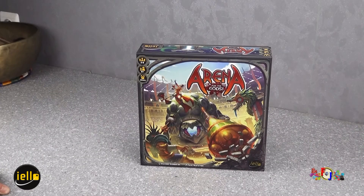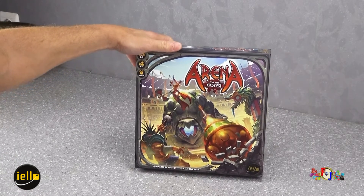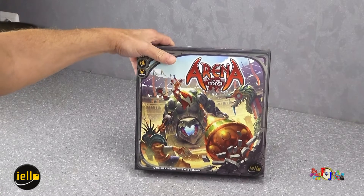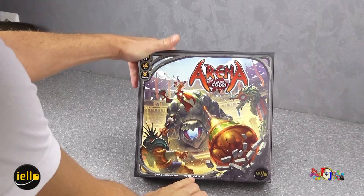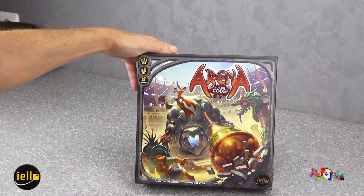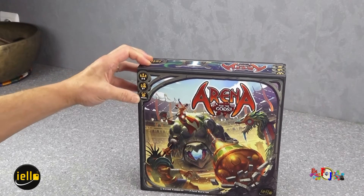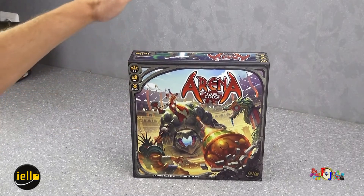Bonjour à toutes et à tous, bienvenue sur ma chaîne YouTube des figurines et des jeux pour la présentation de Arena for the God. C'est un jeu qui m'a été envoyé par mon partenaire Yellow, créé par Maxime Rambourg et illustré par Paul Maffaillon. Il se joue de 2 à 6 joueurs, pour 8 ans et plus, pour une durée approximative de 30 minutes.